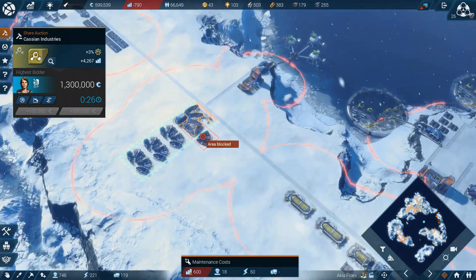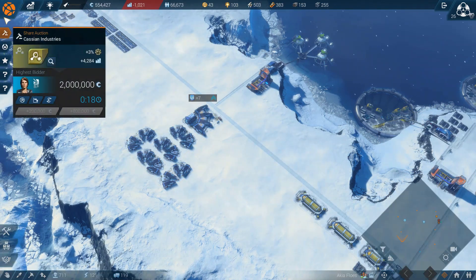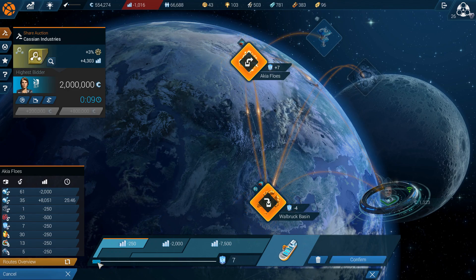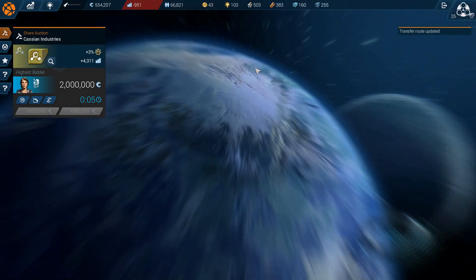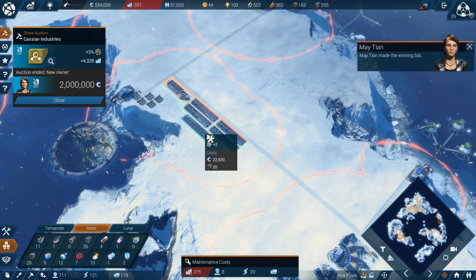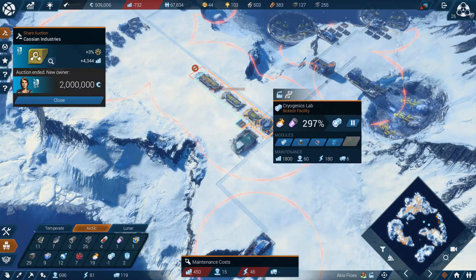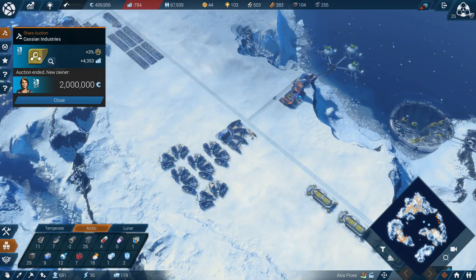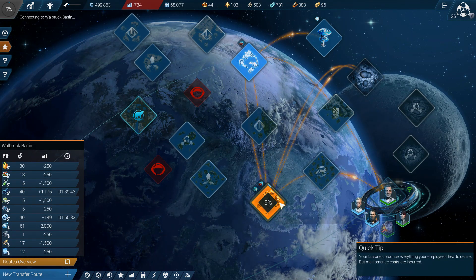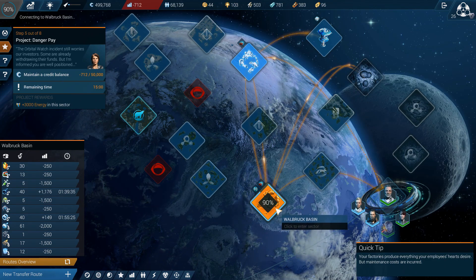Still need more though. Updating transfer options. Yep, I'm going to need more of this — one less thing to deal with. And more coolant. Now that that's done, I'm going to move down here and start working on this — because we need more investors, so that we can actually, you know, make some money.